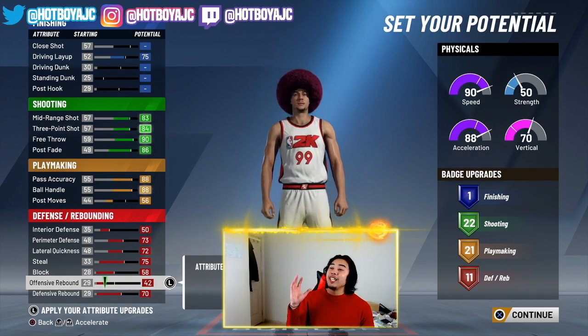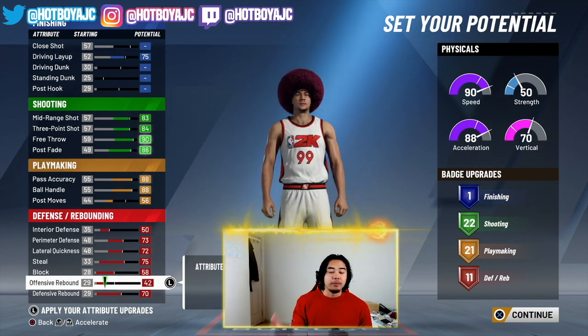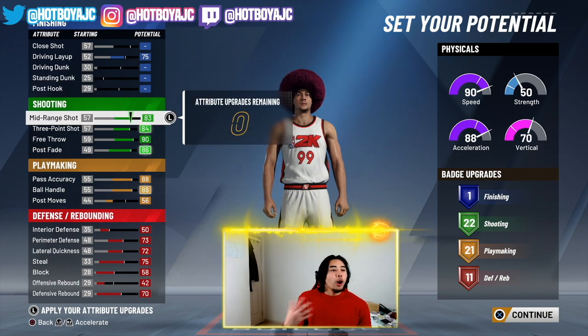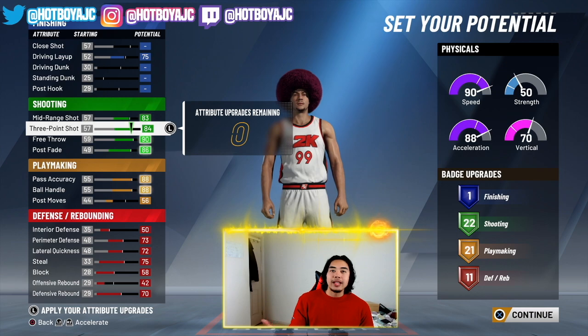Max out defensive and put the rest on offensive to give you 11 defense badges. 11 defense badges — that is way more than a three-point playmaker can ever get using this pie chart. Now you're probably worried about only getting one finishing badge. I'm telling you, you're gonna be shooting more than anything with an 83 mid-range and 84 three-point. You're gonna be playing more like a shot creator.